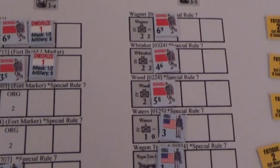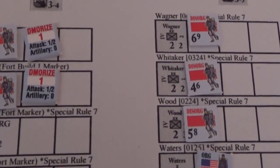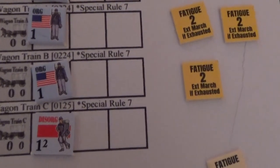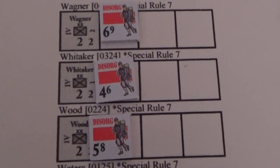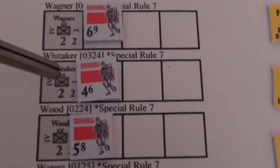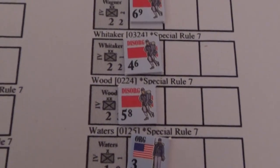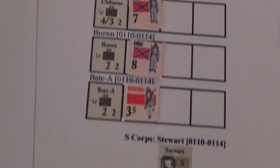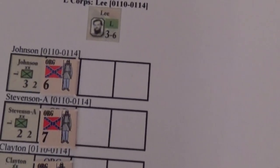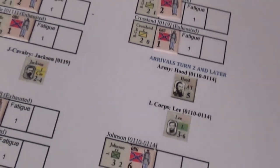Here are the status sheets. Schofield's 23rd Corps divisions are still disorganized and demoralized — they can't fix that because they keep getting fatigued. The wagon trains are also hurting. Stanley's 4th Corps did an extended march and lost some manpower: Wagner lost two manpower, Whitaker lost one manpower, and both are disorganized. On the Confederate side: Cheatham's Corps, Stewart's Corps, Lee's Corps, and Forrest's Cavalry Corps with three divisions.